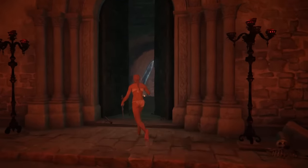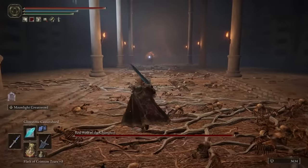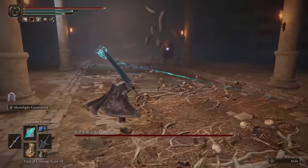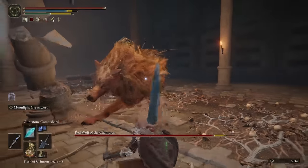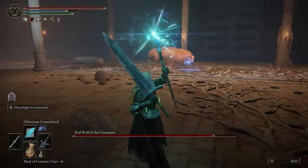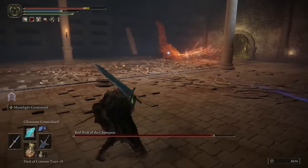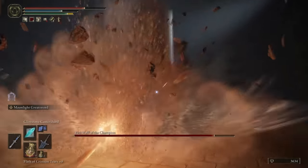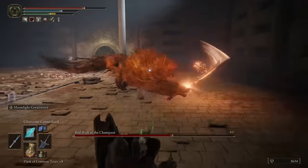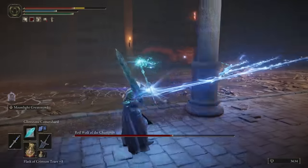The boss room is right here. We're going to jump right there, head out here and drop down.